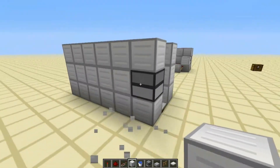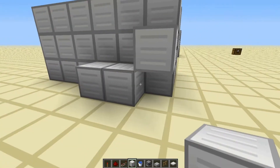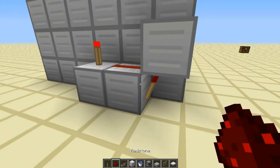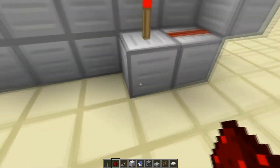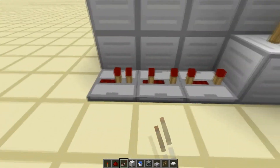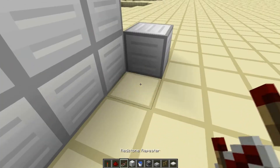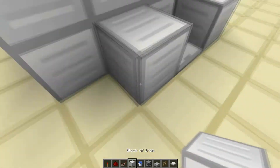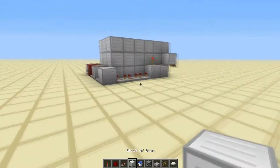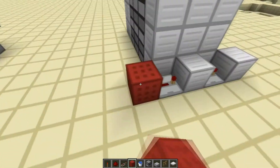Then we're going to put a block here, two blocks next to it. We're going to put a torch under here, a torch here, and redstone here. This torch should turn off. Then we're going to put repeaters — three of them like this, all on four ticks. Behind these repeaters we're going to put a block, another repeater going into that block on four ticks, another block, and another repeater going into that block on four ticks.